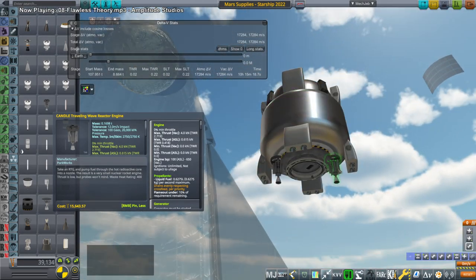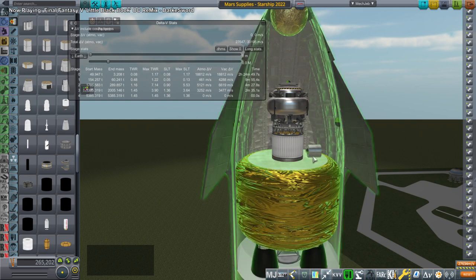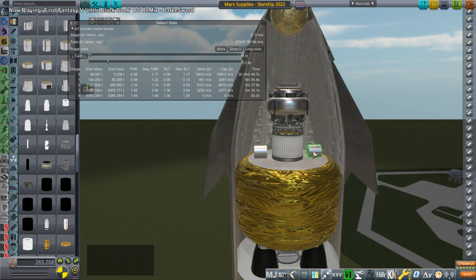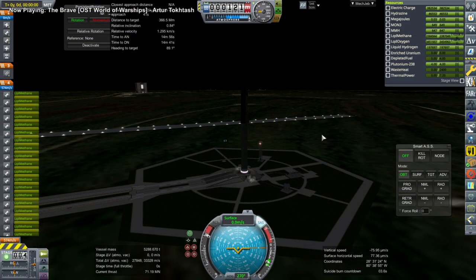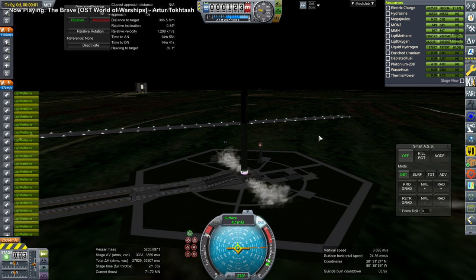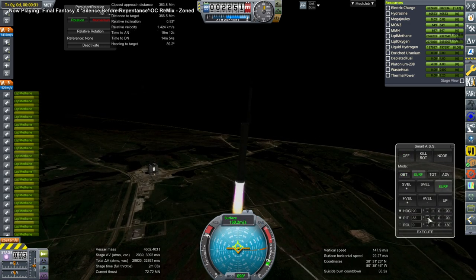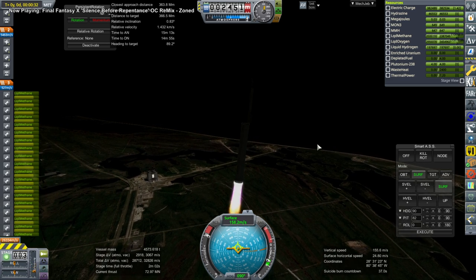Next I cooked up a hydrazine tug that uses the Candle RTG engines from KSP Interstellar. These have better efficiency than normal hydrazine engines or anything with storable fuels, but not as efficient as actual NTR nuclear thermal engines — so it's a compromise. It's fairly physically small on top of the huge hydrogen-oxygen stage, but that's because hydrazine is super dense compared to hydrogen. So it looks small but it's really heavy, and it's taking advantage of the full capacity.